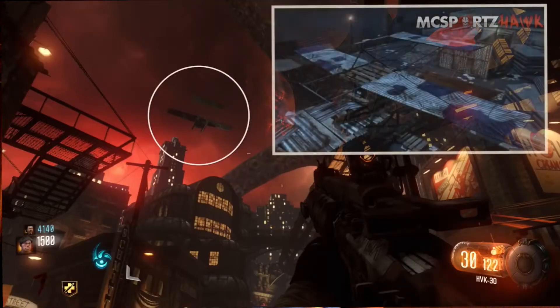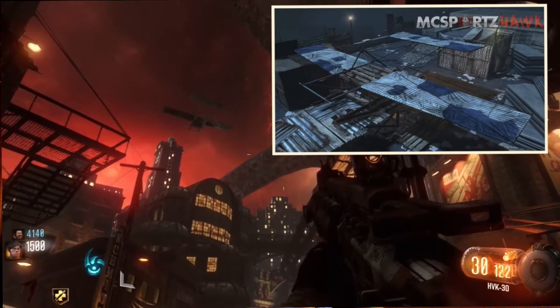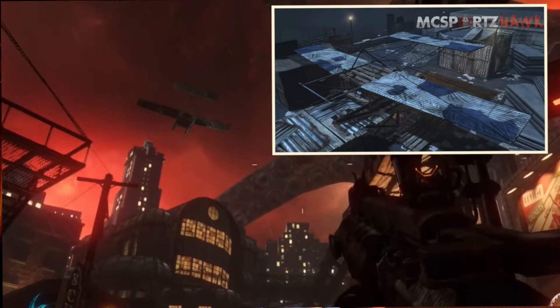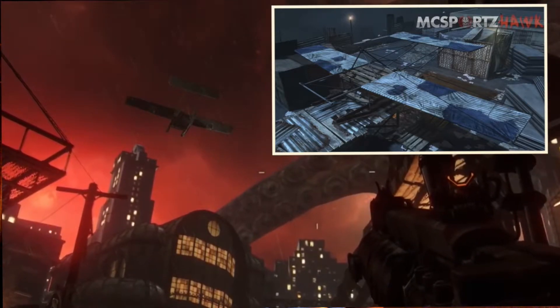Number 4 in this countdown goes to the plane from Mob of the Dead. Chances are in Shadows of Evil you will miss the plane going over, and it doesn't do anything. It just flies over, and Treyarch only put it in so people would go, "Oh, I remember Mob of the Dead." However, it would have been higher, but you don't have to do anything to get it, so yeah.